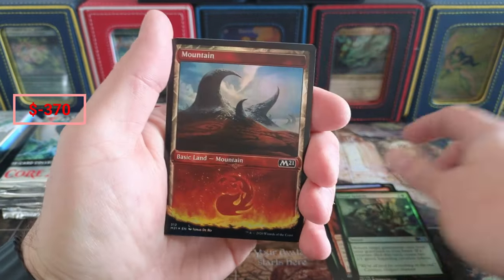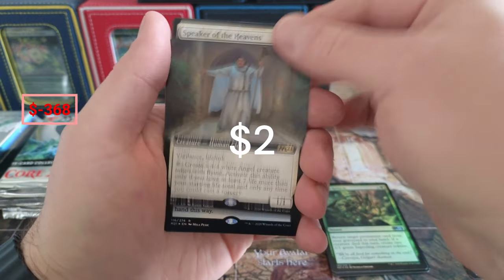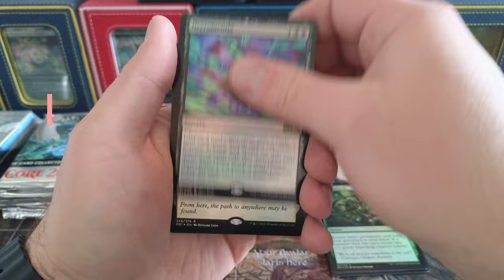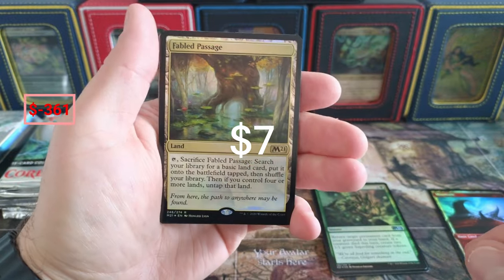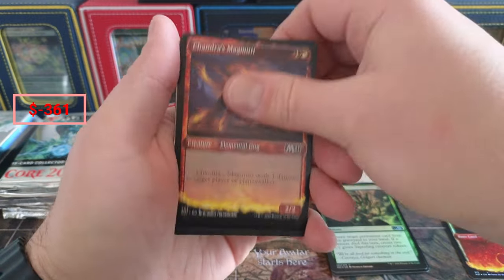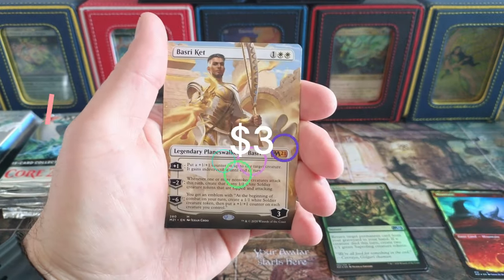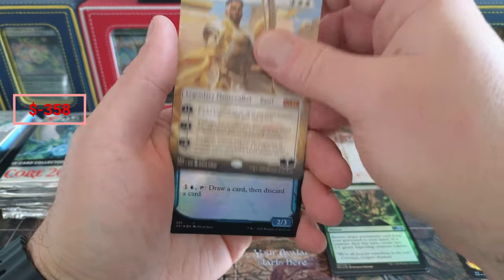Dread Maul Hound, little Rebirth - there's our land. Speaker of the Heavens - there it is. Necromancia, little Fabled Passage - that's a nice hit, ten dollars or so. Chandra's Magmutt, a little Gore Horn, and a nice Basri Ket fort.